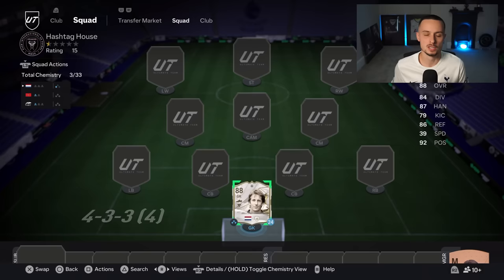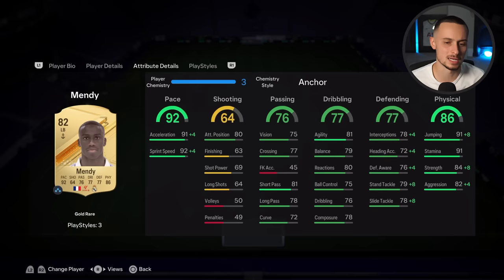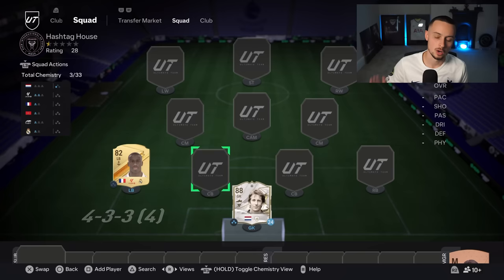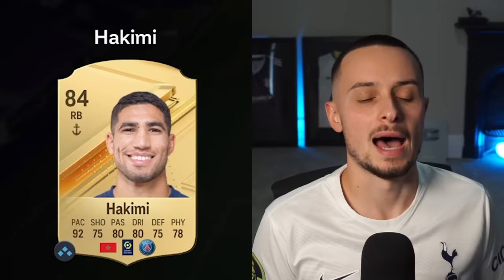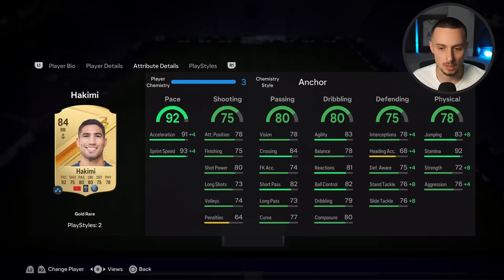Van der Sar starts this great team, and what we also need is two fullbacks that can go up and down. On the left we have Ferland Mendy, 82 rated — a bit basic and a bit starter squad, but for now he's doing the job. We're going to need upgrades soon. On the right, Achraf Hakimi — he is in, he's here to stay. I was debating a few of these cards but Hakimi has managed to make the cut.